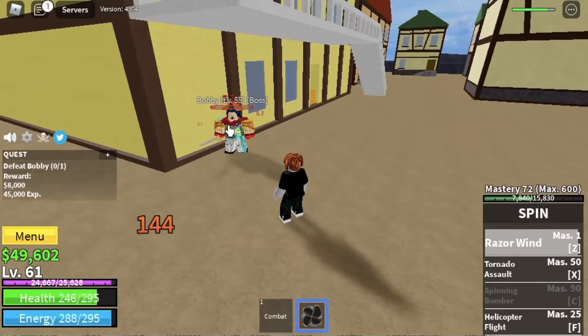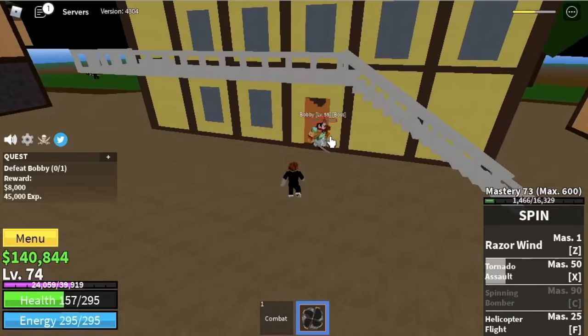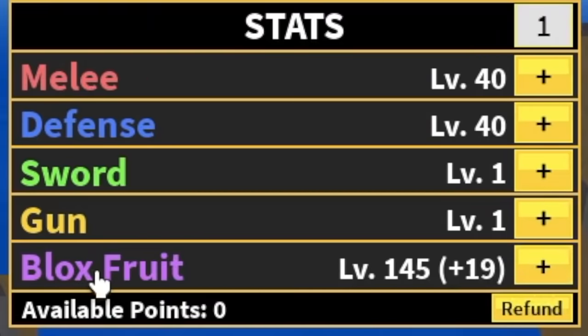As you can see, something is above your enemy here. Tornado Assault has a higher damage output compared to your Razor Wind, but it is harder to hit your enemy with it. We're gonna grind here to level 75. Stat check: 40 melee, 40 defense, 145 Blox Fruits.